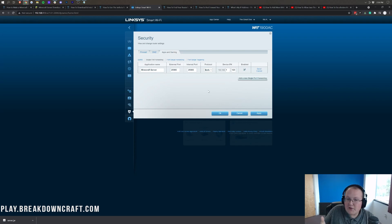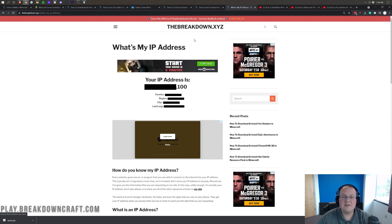Some routers require an external or outside IP for their port forward. Even if yours doesn't, you still need this IP address because it's the public IP address your friends are going to use to join. Go to the What's My IP Address page linked in the description. It will show you your public IP address right there. I've blacked out most of mine because as I said at the beginning, this is only meant for people you trust — anyone on the internet can watch this video and I don't trust everyone on the internet, and neither should you.